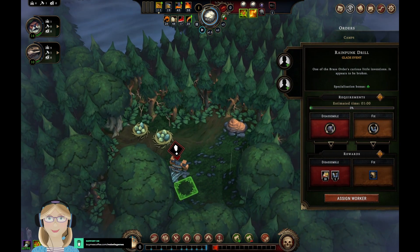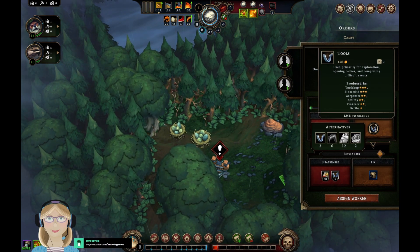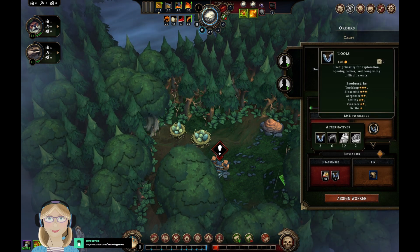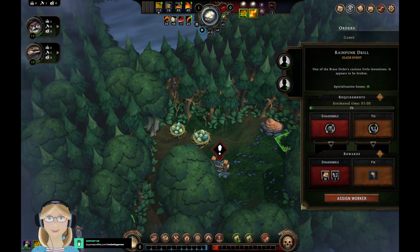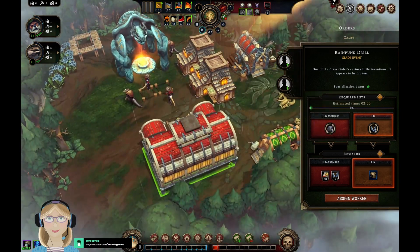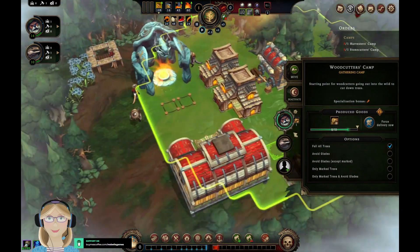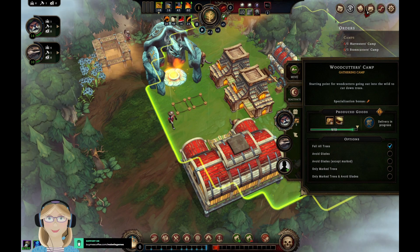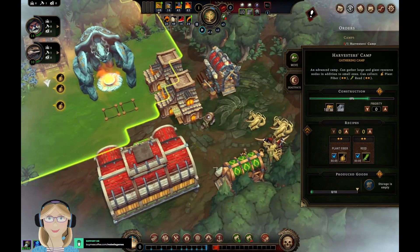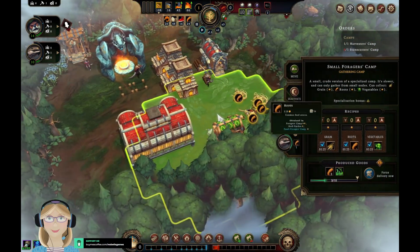Brain pump drill — one of the brass orders. It's a curious little invention that appears to be broken. Looks like I might have the tools for this. We'll probably want to fix that. We're going to have to take from... I don't know where I'm going to take from. Okay, we can take one from here.